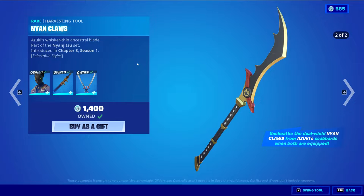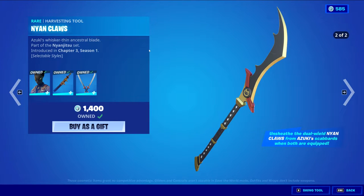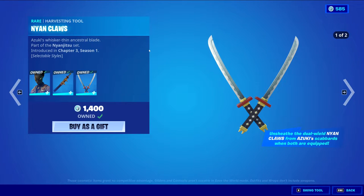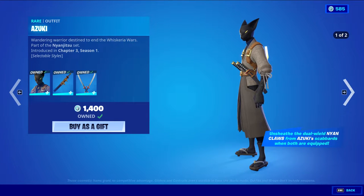I believe this comes off of the Bappling and onto the scabbards. If you have the secondary style, it's going to be coming off the Bappling. And if you have the dual wield style, which is the default one, it's going to be coming off of the skin. So that's pretty cool. I really like that.